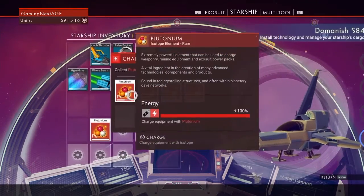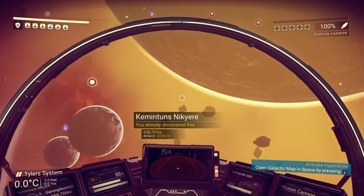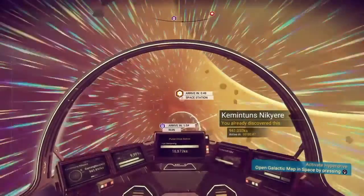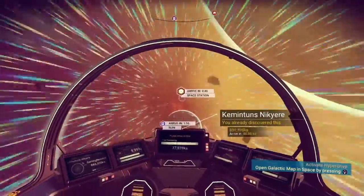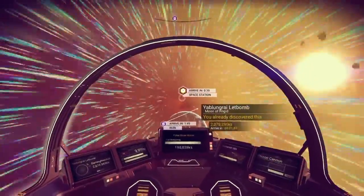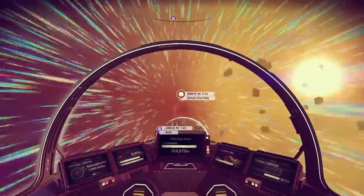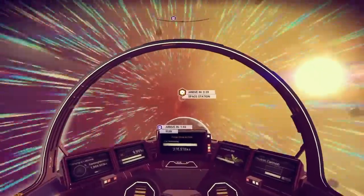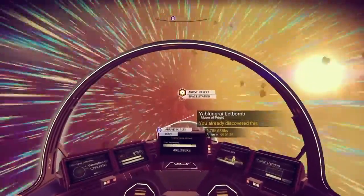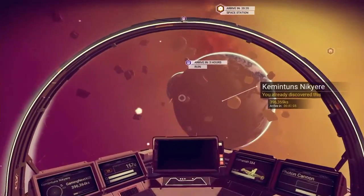So how does money work? Let me fly over to the space station and talk while I'm flying there. There are two main ways to get money: you can go to planets, discover new planets, and sell the information — which I can't do because I've already discovered everything in this system — or you can go to a planet and find some useful materials and sell those.